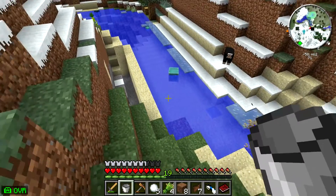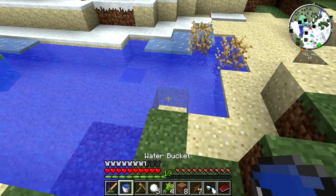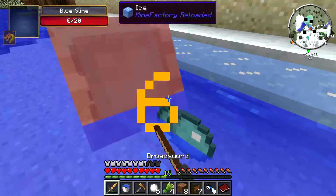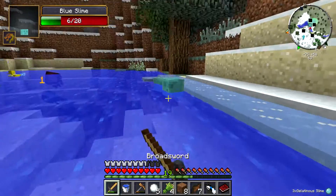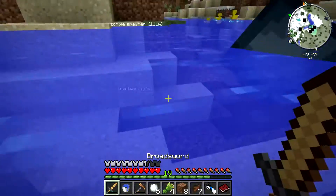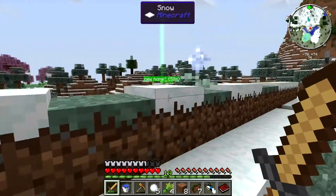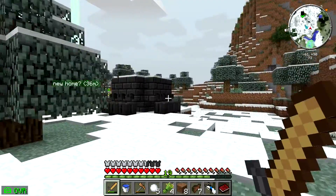Ooh, a slime! That's interesting — bet it fell off from up there. Just gotta take your slime — just here to take your slime, no big deal. And you guys drop a lot. It's kind of cruel, but slime is always useful, especially with pistons and whatnot. I did manage to find a green slime underground, so we have some of those too.